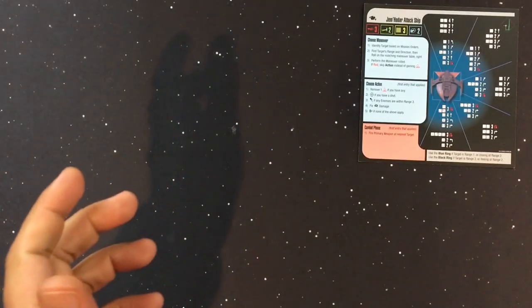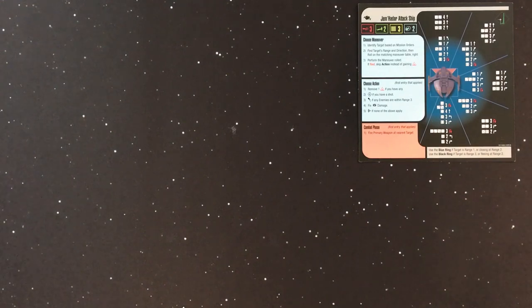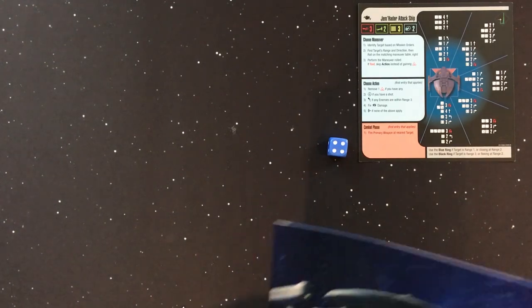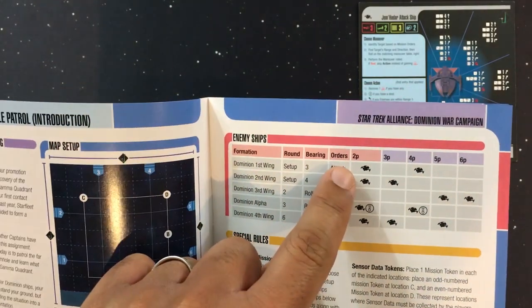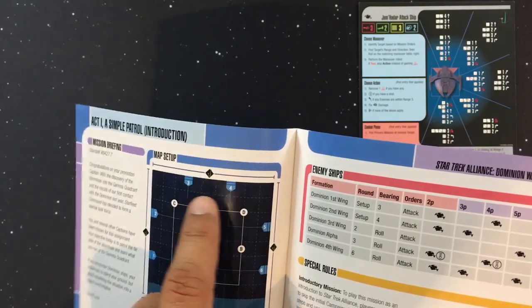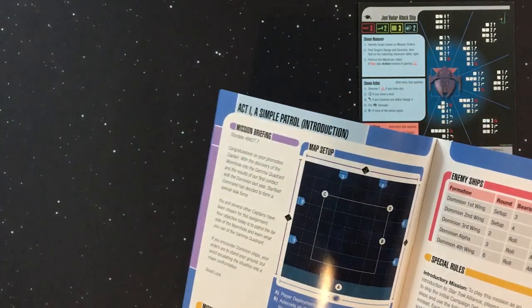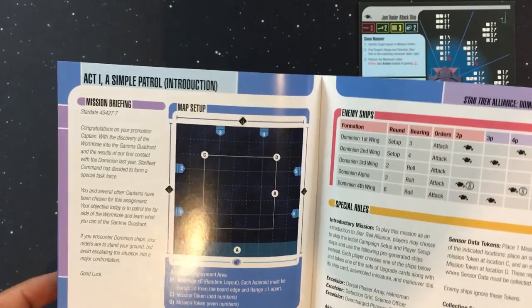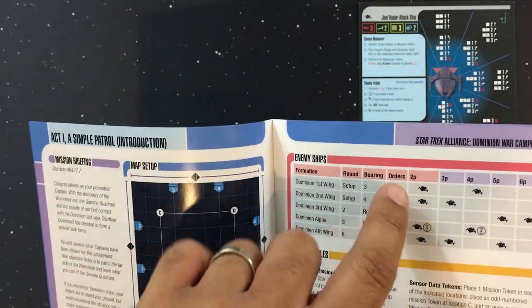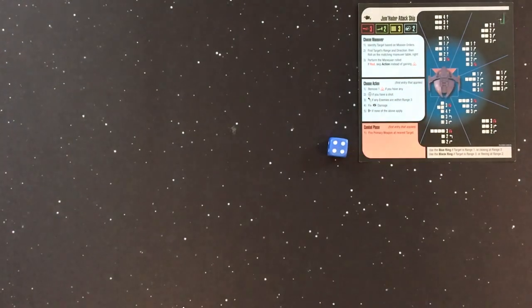To set up Star Trek Alliance, first take your Jem'Hadar AI card and keep it visible. You'll need a d6. The Campaign Book tells you, based on player count, how many ships to use, their bearings on the map, when they enter the game, and their orders. You can use the range finder — three full lengths — to gauge placement. It also tells you whether you're facing regular or elite Jem'Hadar attack ships.